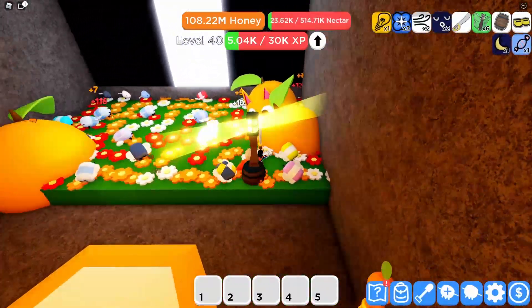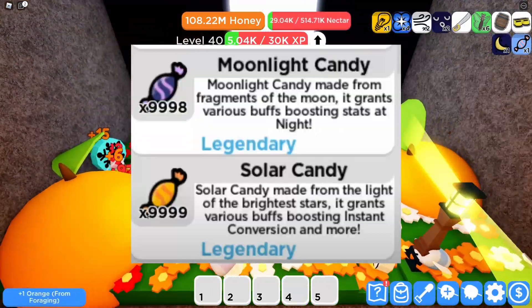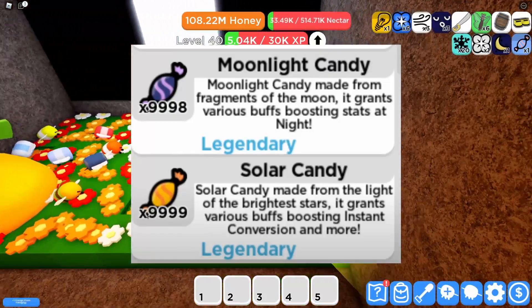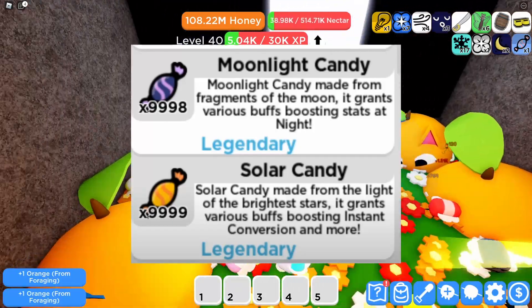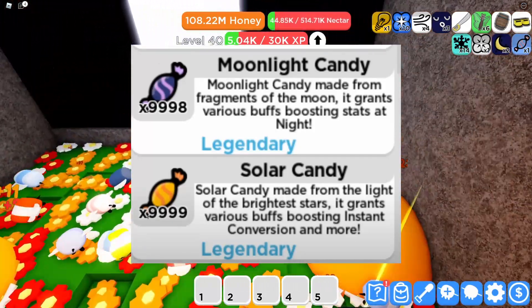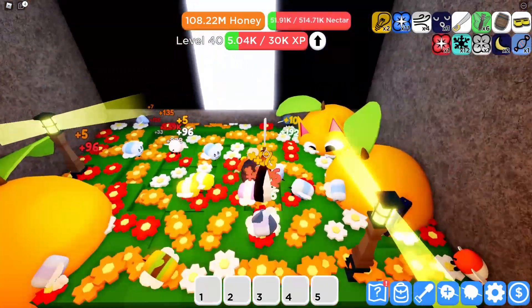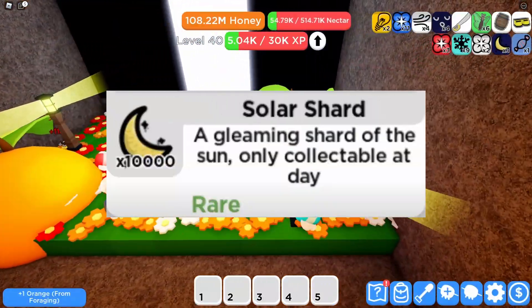The first thing I'm gonna cover are items. First off, we have the Moonlight Candy and the Solar Candy. The Moonlight Candy seems to boost stats at night, but the Solar Candy seems to give conversion buffs. The candies can also be seen as a popular crafting ingredient for the new items I'll be covering later. These candies are gonna be able to be crafted in the bakery using Lunar Fragments and Solar Shards.